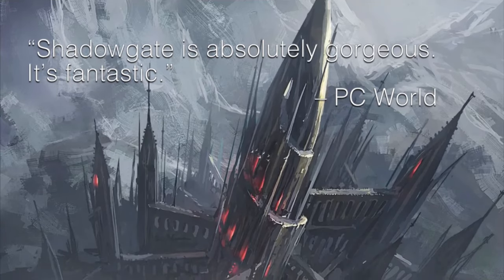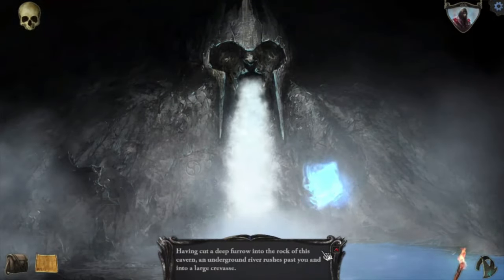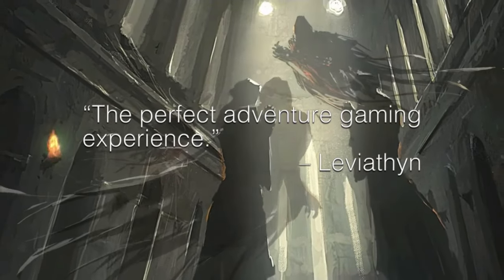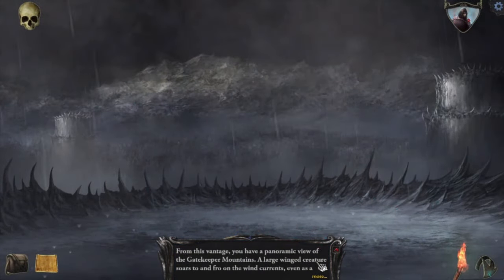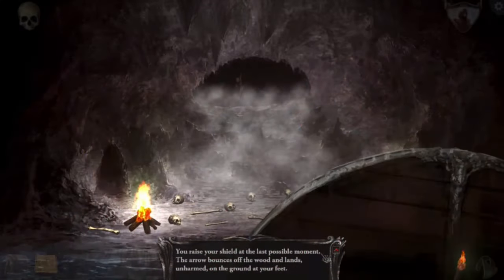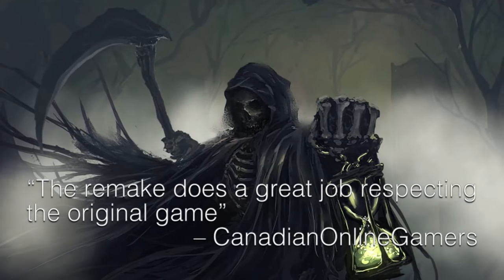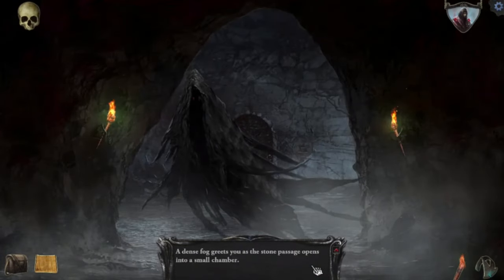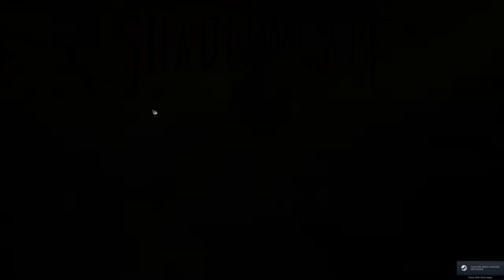All right, everybody. This is Proto-Dead and I'm coming back at ya with another Let's Try Out video. Today we're gonna be checking out Shadowgate. This is the remaster, remake, reimagining, rebuild — I don't know. Available on Steam. Came out maybe a year or two years ago. And originally this game came out on the Nintendo NES back in 1987.